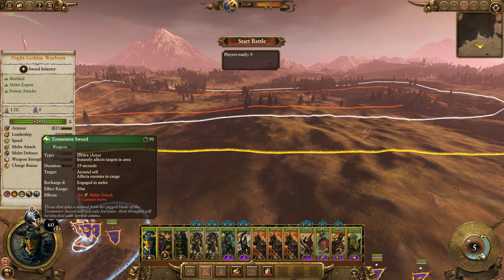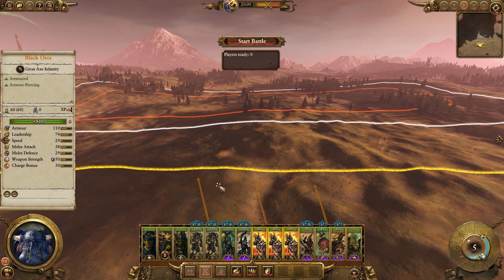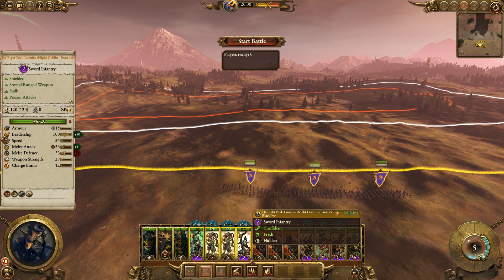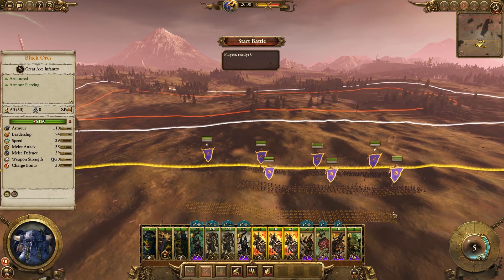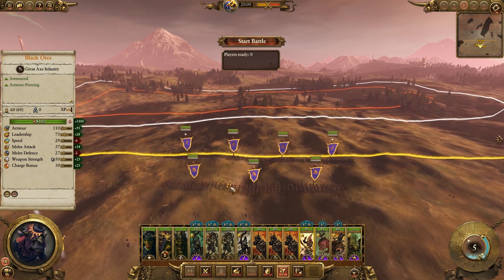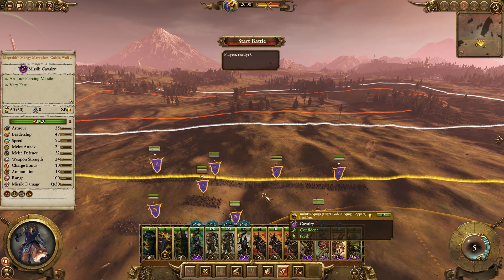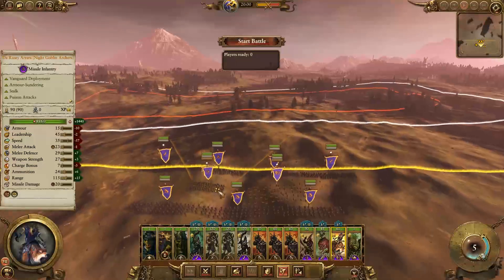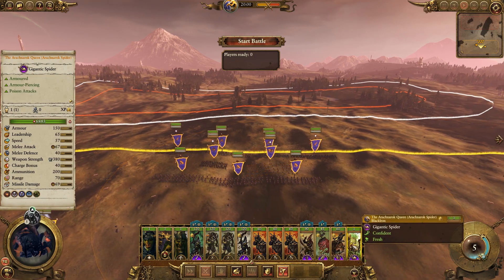We've also brought the Tormentor Sword with our Knight Goblin War Boss. Let's go ahead and get our front line in action — we'll put all these guys in the front line. Because they've got stalk, they'll actually take a little bit longer for the enemy to see them, so they won't quite know what's coming. We'll put our Rusty Hares and Mo Grub's Mangy Marauders right here in the middle — I like to keep them as part of my main core rather than on the end.